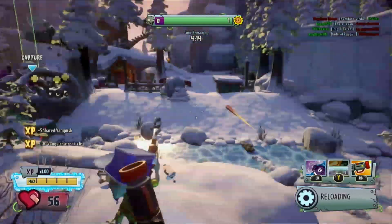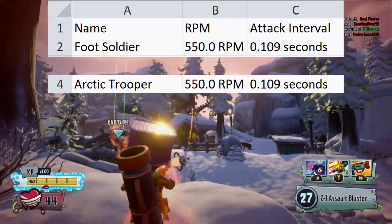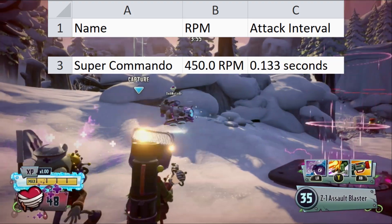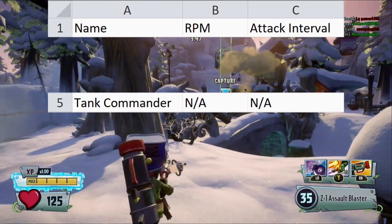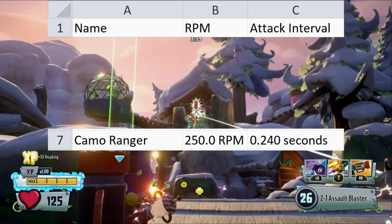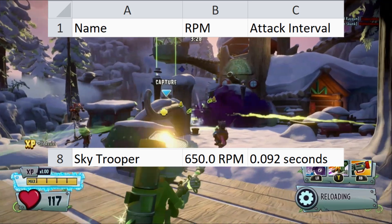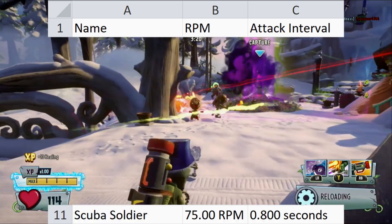Rate of fire is simply how fast a character shoots, measured in rounds per minute — calculated by taking a character's attack interval under 1 and multiplying by 60. Foot Soldier and Arctic Trooper both have the same 550 RPM. Super Commando's individual bursts have a slower 450 RPM. Tank Commander doesn't have a traditional fire rate since he has only one shot. General Supremo has the fastest at 770 RPM. Camo Ranger has 250 RPM, Centurion 225, Sky Trooper 650, Park Ranger 350, and Scuba is the slowest at 75 RPM.